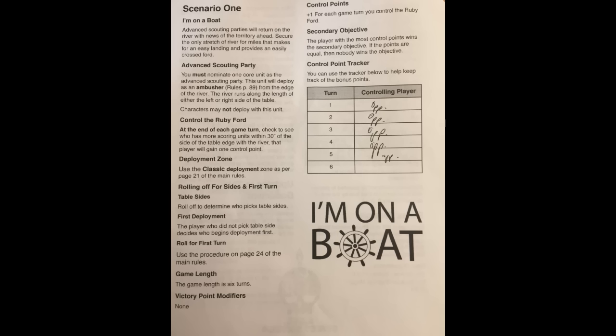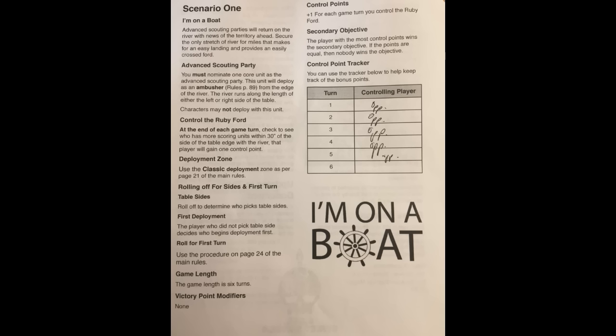Let's look at the scenario for Game 1. There's a river on one side of the board, and you want to have scoring units within 30 inches of it. Whoever has the most scoring units controls the river for that turn. My opponent pretty much got it every turn — he had five scoring units and I only had three. That was maybe a weakness in my list.